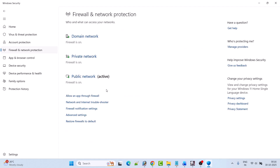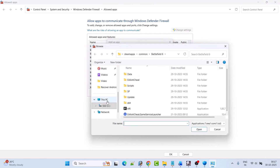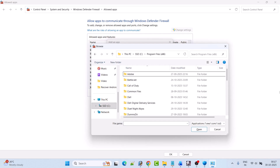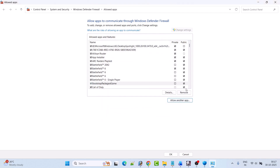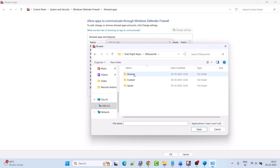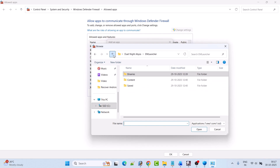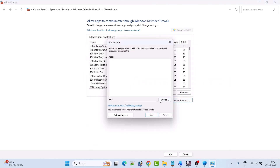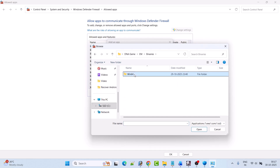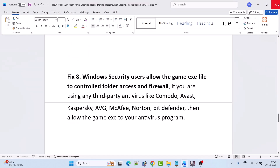Now click on Firewall and Network Protection, click Allow an app through firewall, click Change settings, then Allow another app, then Browse. Navigate to the game installation folder (C drive > Program Files x86 > Dute Night Abyss) and add em launcher.exe. Repeat to add em launcher win64 shipping.exe from Binaries > Win64, then add em.exe from the DNA game folder, then add em win64 shipping.exe from em > Binaries > Win64. Click OK to save changes, then launch the game and check.